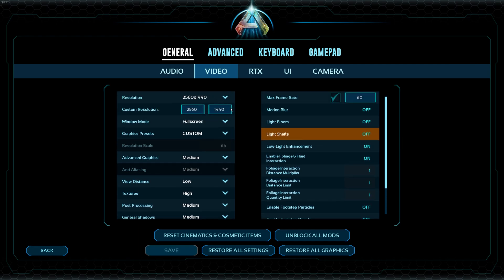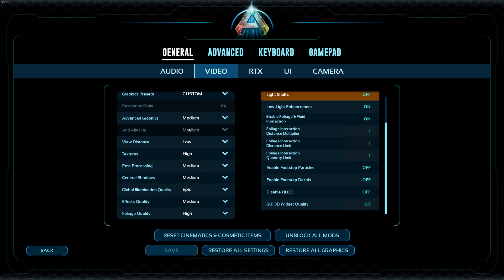I'm playing on 2K. Under Advanced Settings, set the overall preset to Medium. View Distance: Low. Textures: High. Post Processing: Medium. For Shadows — shadows are really heavy on performance either way.